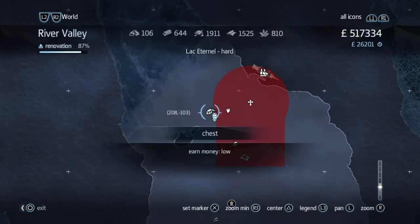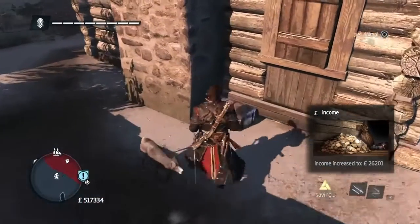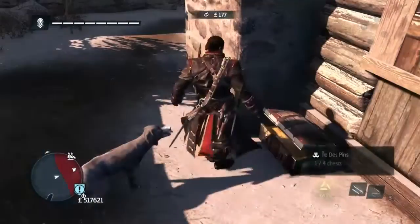So the chest is literally around the corner — there it is. I'll just show you where that is. Not hard to find — none of these are hard. Oh, I'll pat a dog as well. Pat a little dog first. That's nice. Now let's open the chest.